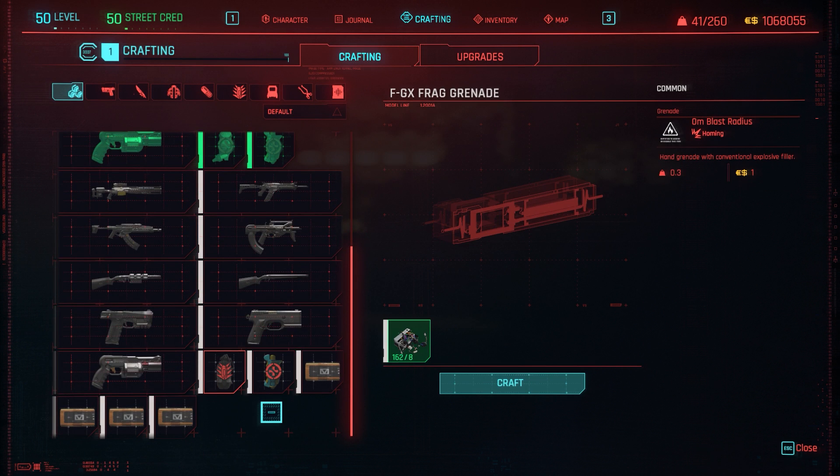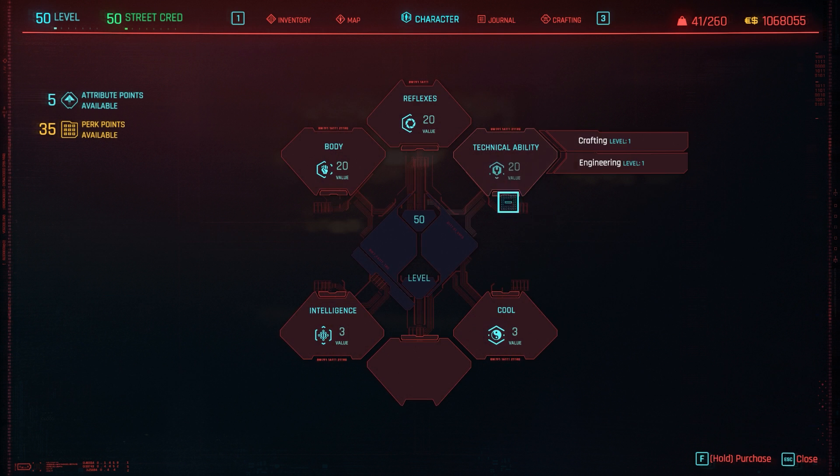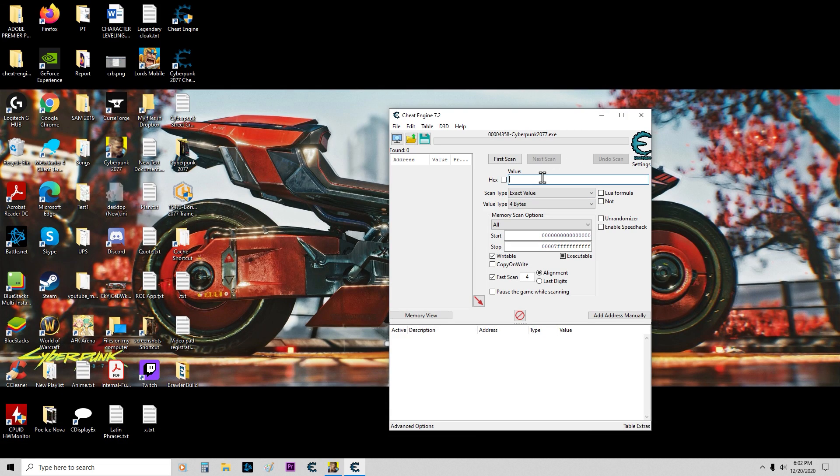The cheapest item is the grenade, but I'll be making ammo in this case. This is our first craft. We just got 20 experience, which we can see right here. We're going to enter that as our first value and then we're going to scan.